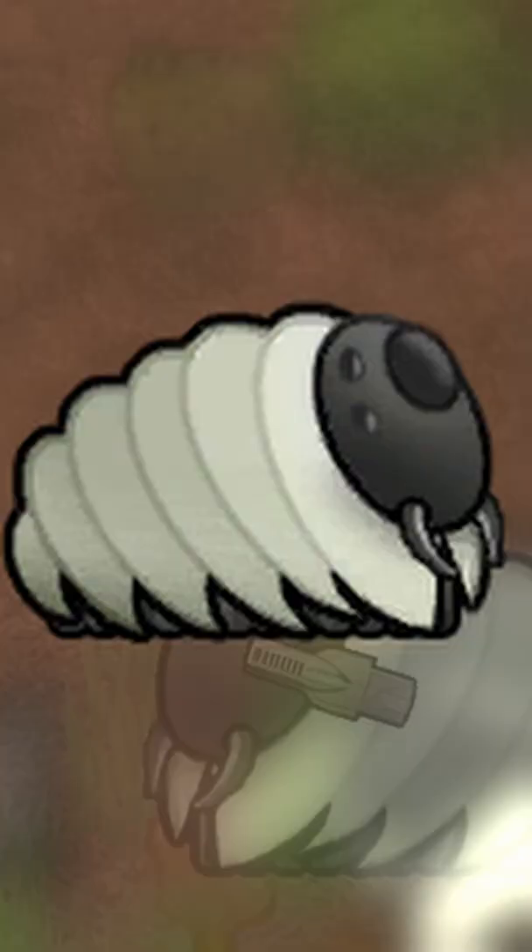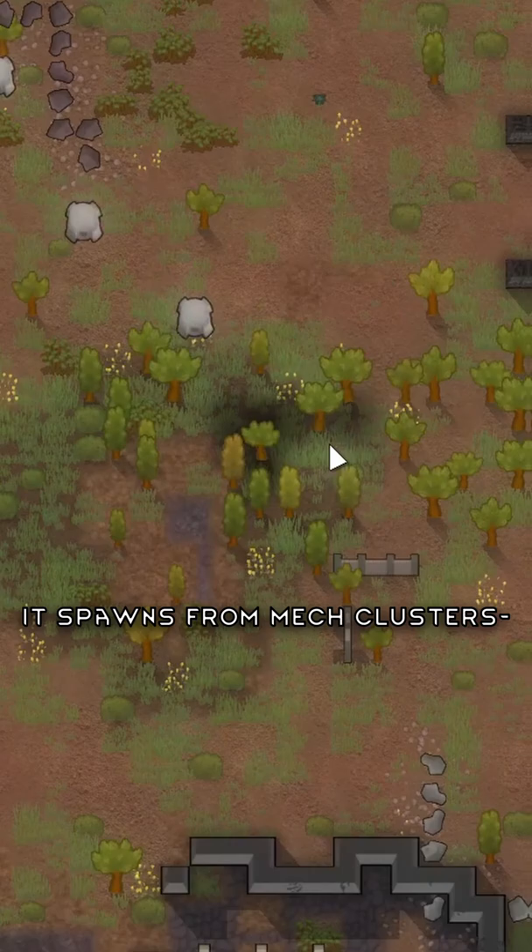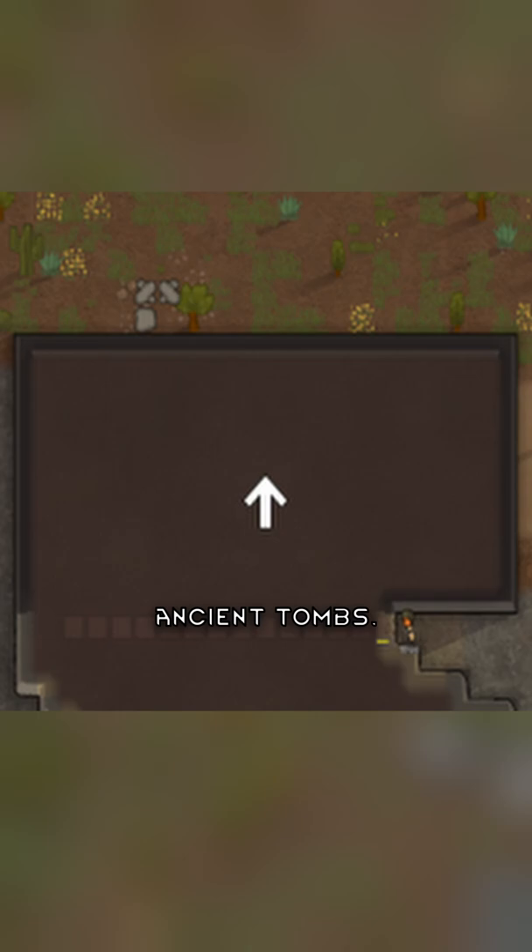The RimWorld Centipede can spawn with an incendiary cannon or a deadly laser. It spawns from mech clusters, ancient ship crashes and raids, as well as ancient tombs.